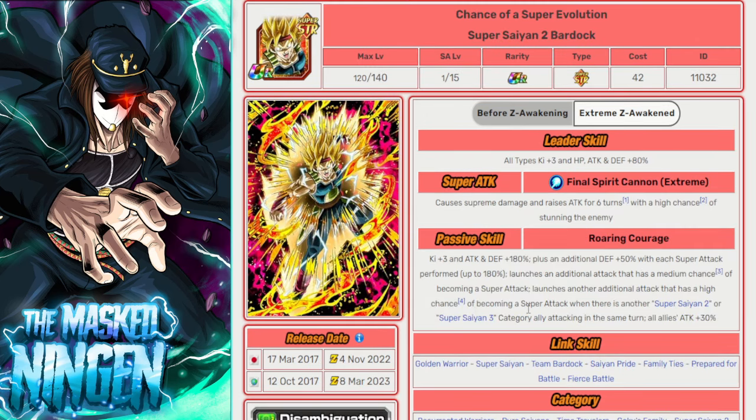Last but not least, the Super Saiyan 2 Bardock. Again, super STR with an EZA. He's not on Miraculous Awakening, but he is also a support unit, so that can help juice up everybody else a little bit and finish off the fight maybe a little bit earlier.